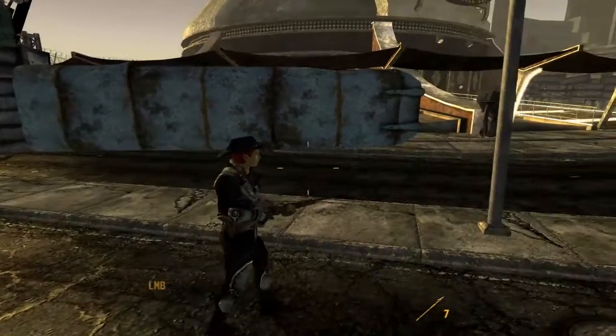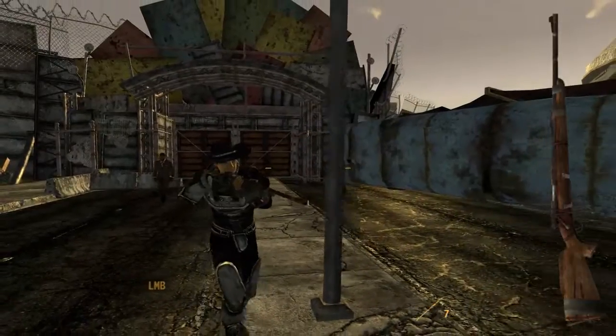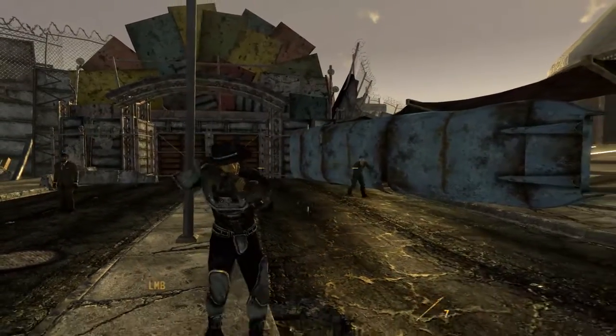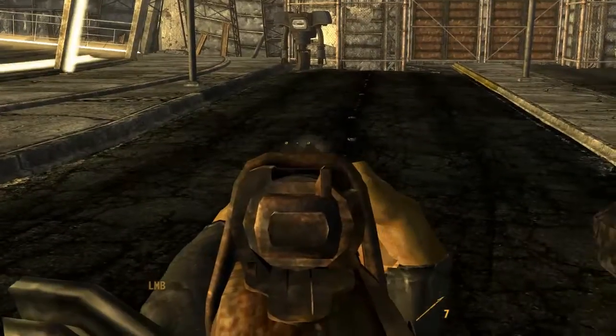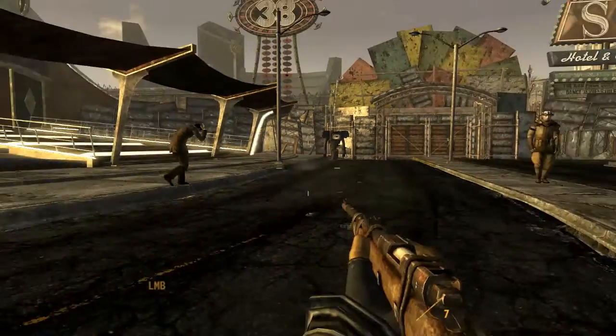The Hunting Rifle has very similar looks to the .32 calibre Hunting Rifle found in the Capital Wasteland of Fallout 3. Comparing it to its Fallout 3 counterpart, it has an iron sight attached to it and has a much more powerful shot, but sadly has a higher AP cost.